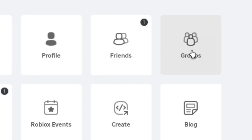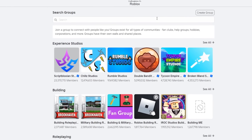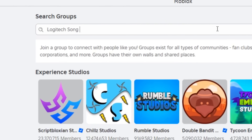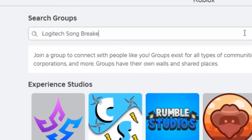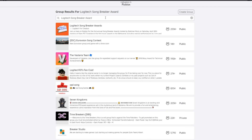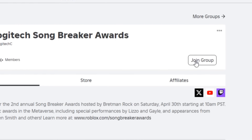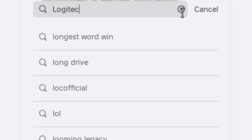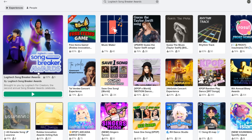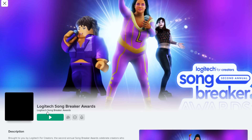To participate in the game you need to join the group. Search for the Logitech Song Breaker Awards in a group. You eagerly await the results and click the first one. Search Logitech Song Breaker Awards in the experience — the first one with the big icon. The game doesn't allow you to join unless you're part of the group.